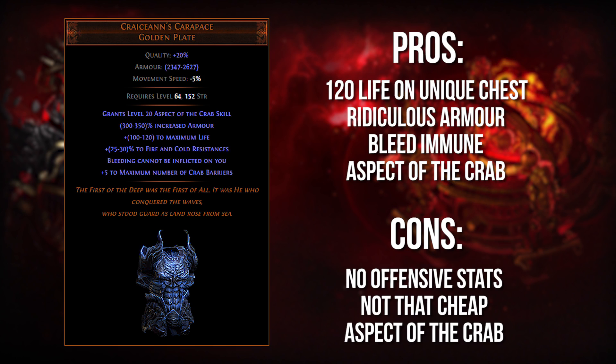One of the very first builds I ever made myself was back in Bestiary, when I was using the entire Aspect of the Crab set because I thought it was really OP. Of course it wasn't as good as I thought, but point is the chest itself is actually pretty strong and I think merits a spot on this list. It is called Craiceann's Carapace, and it is an absurdly defensive chest with some interesting quirks. First, it has up to 120 flat life, which may not seem like a big deal compared to elder chests and Belly of the Beast, but 120 flat life on a unique is actually relatively high and should not be scoffed at.